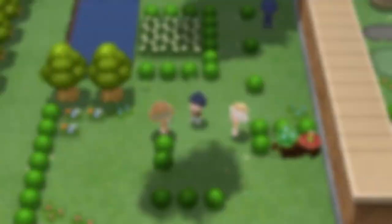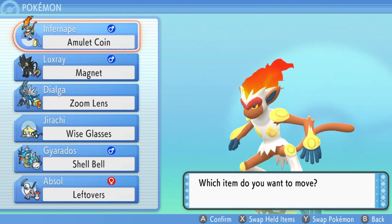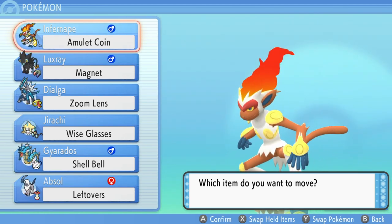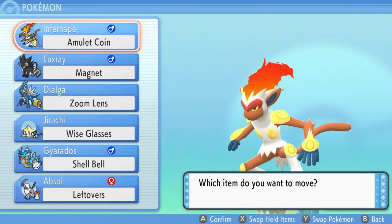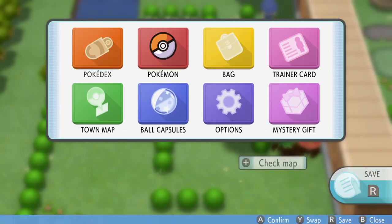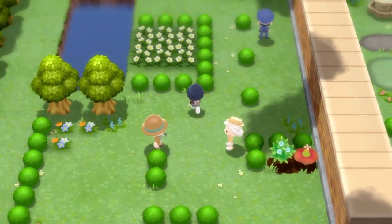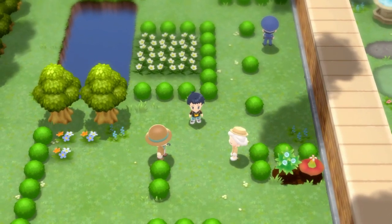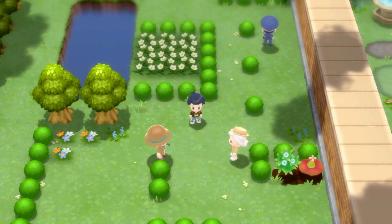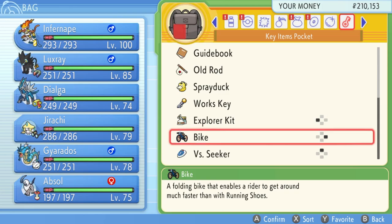My Infernape is holding an Amulet Coin, which doubles all the money you earn from battles. This couple gives you 8,000 Poké Dollars every single time you battle them, and with the Amulet Coin that doubles. When you use the VS Seeker item — which you should link to your plus button — you access it from your bag all the way to the right side to find the VS Seeker, and then you can battle these trainers again.